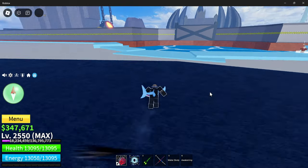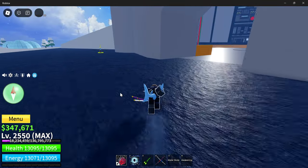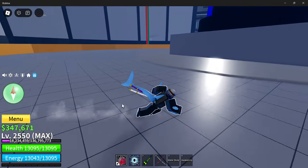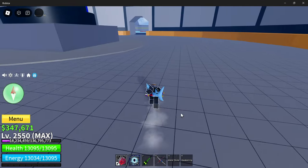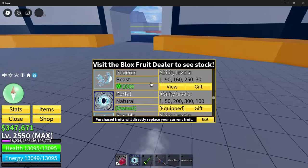Now let's go over what you actually get when you complete a raid. You're going to get 1,000 fragments, which you can spend on pretty much anything — there's a lot of things you can do with fragments — or you can use them to awaken your fruit.